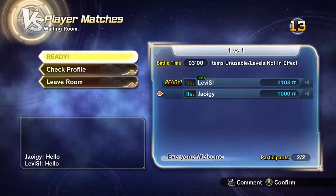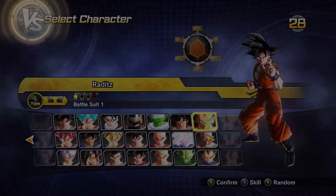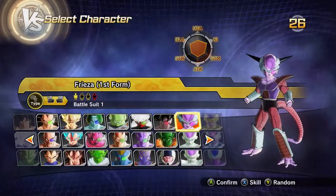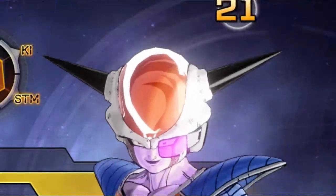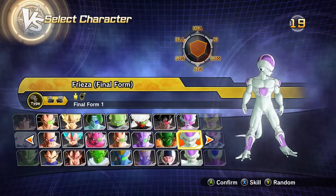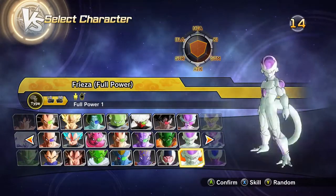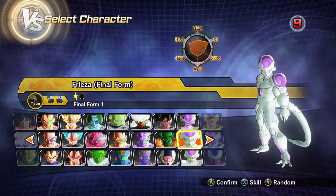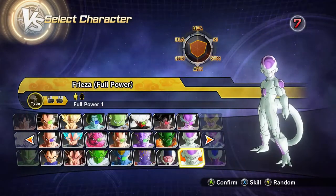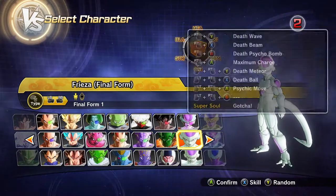Alright, found a room with this guy, Levi SL. Did we fight this guy last time? I don't remember. But like I said, we finished all of First Form Frieza including the custom preset slot — Chilled. So now we're moving down to Final Form Frieza. The reason I'm doing these two together is because total that's four presets, and they're basically like the same form — just a beefier version. So now we're moving on to Final Form Frieza.